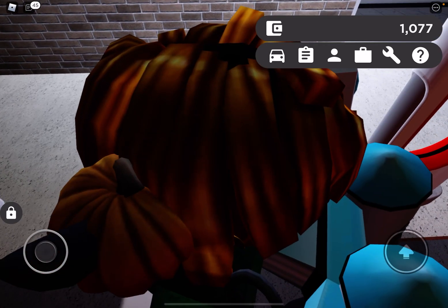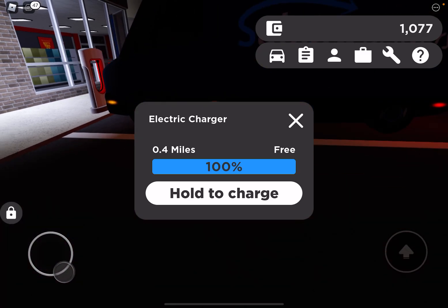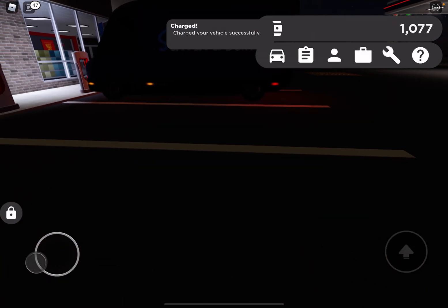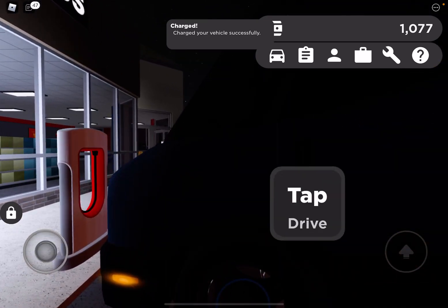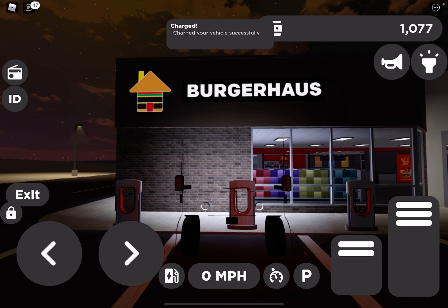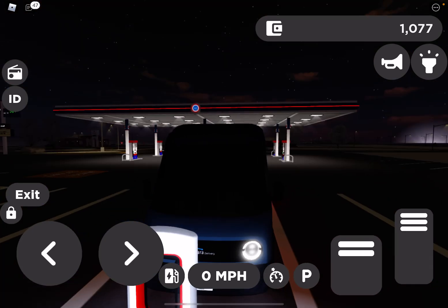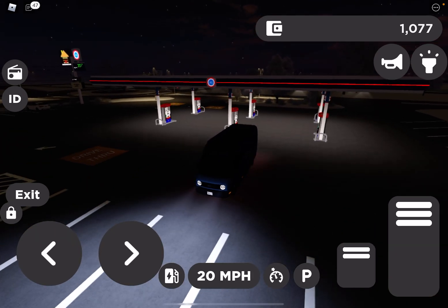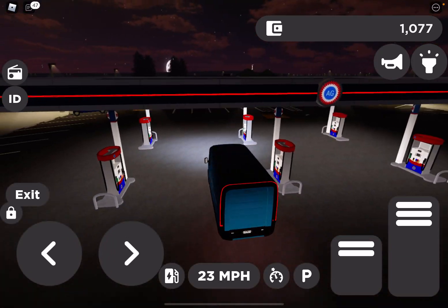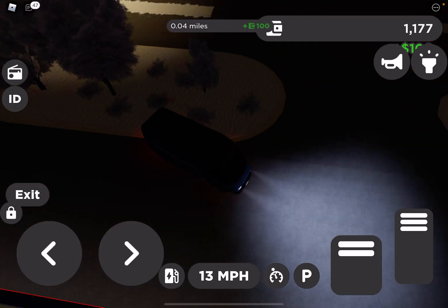Okay, so how does this work? So in this game, charging is free. That is good. The Rivian van is the only non-pass EV in the Roblox game. Thank you for watching — make sure to like and subscribe.